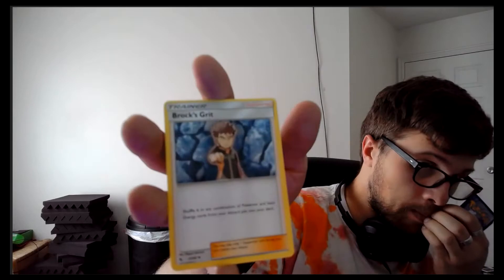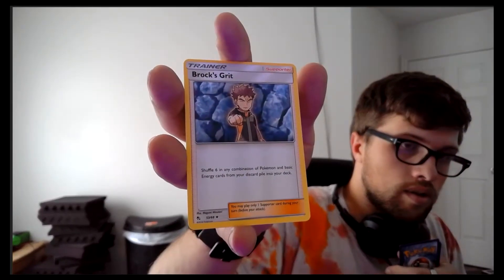Got another one of those obviously. It's kind of obvious now that we're going to get that with every pack, which is kind of nice actually — not gonna lie though, I don't like it. Here's the Charizard deck pack. One, two, three, put those at the beginning. Brock's Grit — shuffle up to six in any combination of Pokémon and basic energy cards from your discard pile into your deck. That's actually dope.